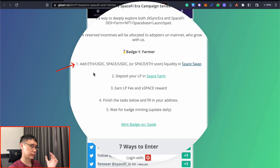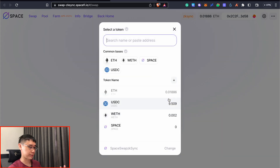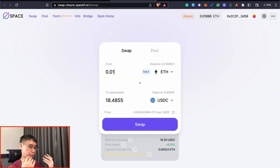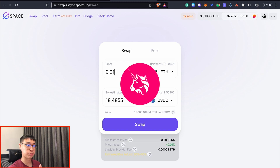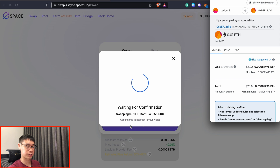The first step is to add some liquidity into SpaceSwap, and this can be done for either the ETH/USDC or SPACE/USDC pairs. If you only have Ethereum on ZK-SYNC era, it will be best for you to swap some of your tokens to USDC. If you have used a decentralized exchange like Uniswap before, the interface should be rather familiar to you. I'm just showing you an example of how to make a swap transaction here.